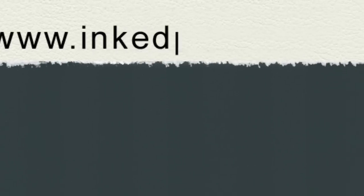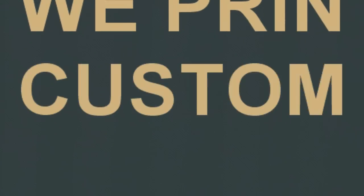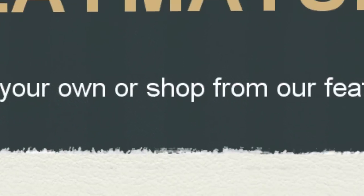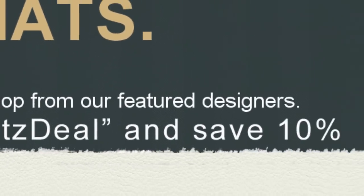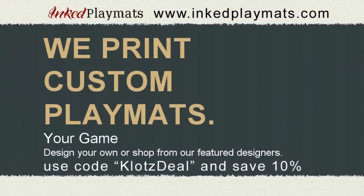Brought to you by Inked Playmats at inkplaymats.com, your place for custom-made playmats. Design your own or shop from other featured designers. Use promo code CLOTSDIL to save 10% on your order. Inked Playmats — your game, your style.